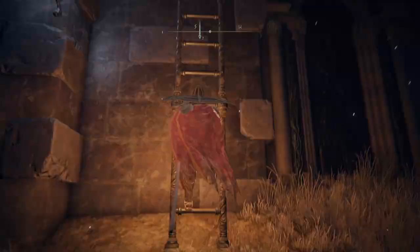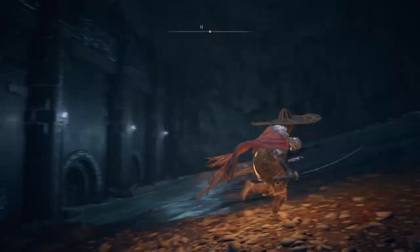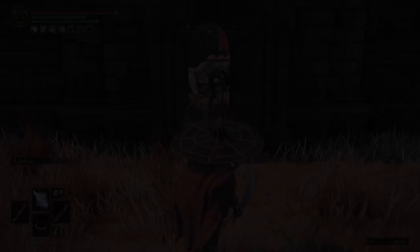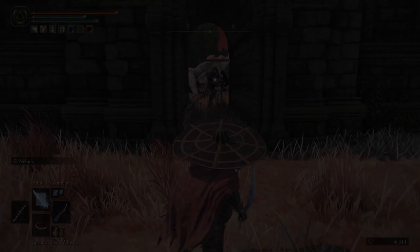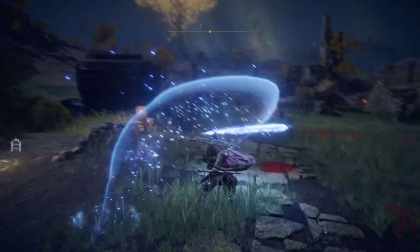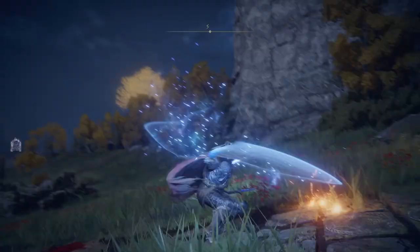If you'd rather glitter bomb your enemies to death, the Wing of Astel is the weapon for you. Start at the Nokstella Eternal City Site of Grace, go toward the waterfall, climb up the ladder, go through the door, then up the path while hugging the right wall, and drop down to the ledge to find the chest. Its Ash of War creates a sparkling glitter bomb effect that destroys enemies, can make them vulnerable to critical attacks, and its special attack hits enemies at range without consuming any FP at all.